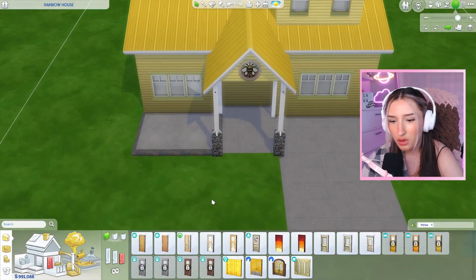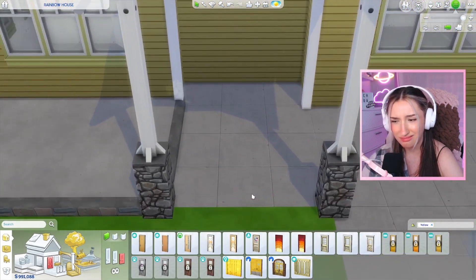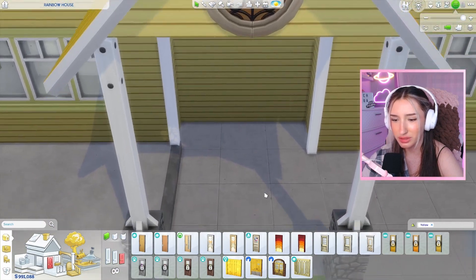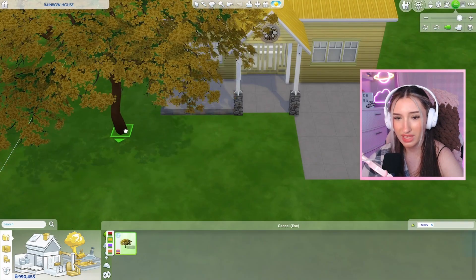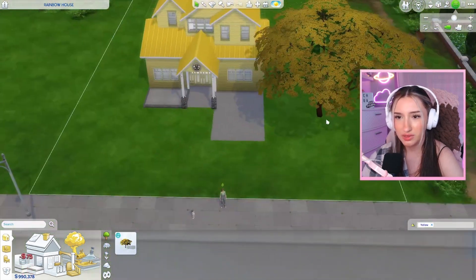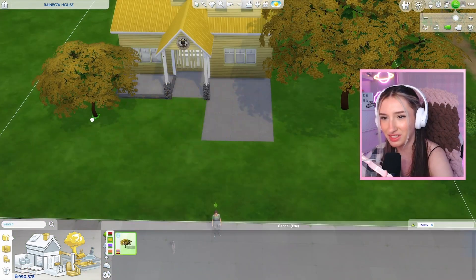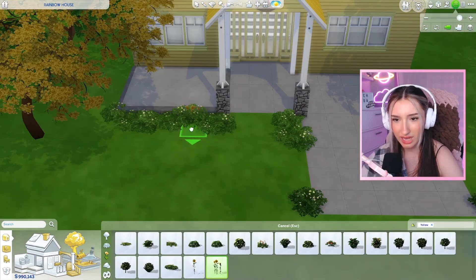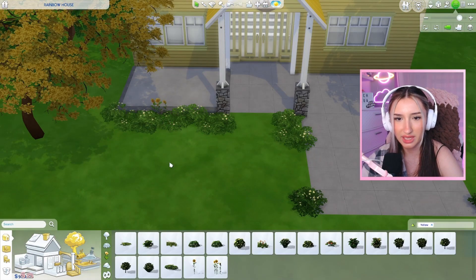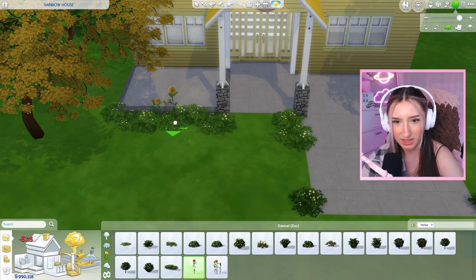We need a yellow door. Honestly, not that many picks for yellow doors. Kind of sad. Kind of a vibe, though - we're going with it. We have a yellow tree. It's actually cute. Why have I never seen this tree before? Should I put another one over here? What about bushes? These are cute. And of course, sunflowers. I think it would literally be illegal not to add some sunflowers.